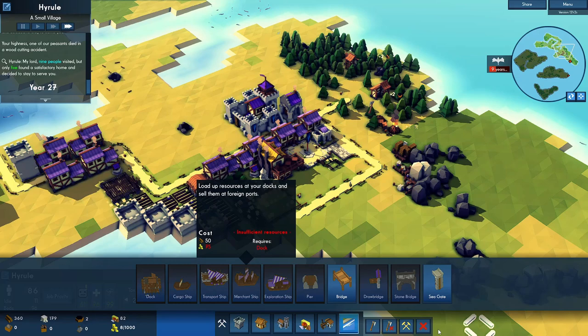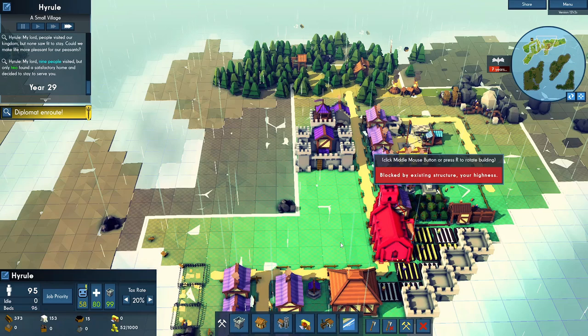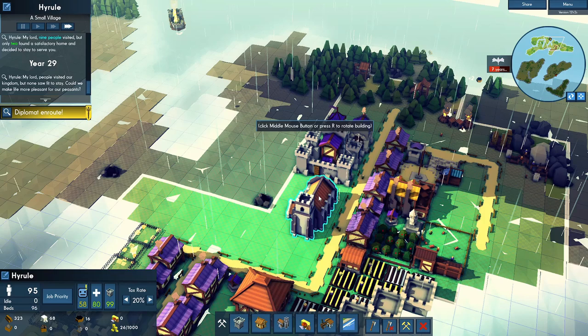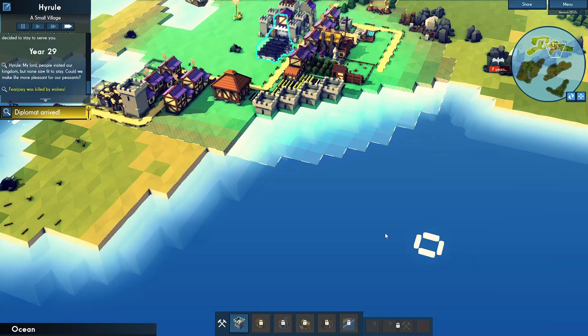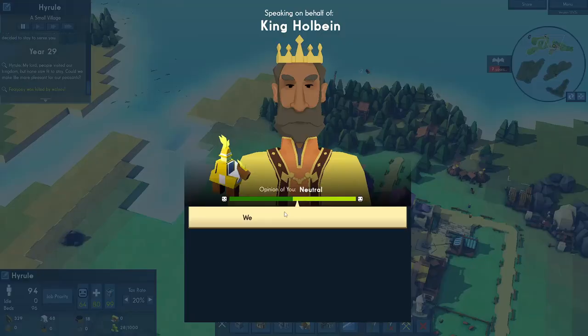We're always in need of gold, aren't we. I'll give them a church. I was thinking of having all the stone buildings back this way in a more central location - have a church right there in the middle so these people can still access it. Perfect.